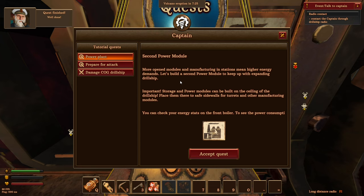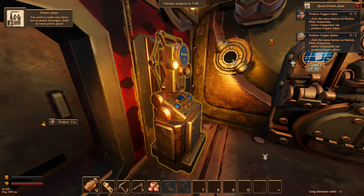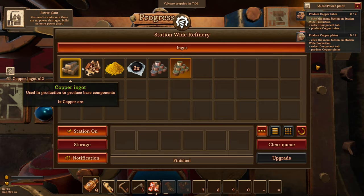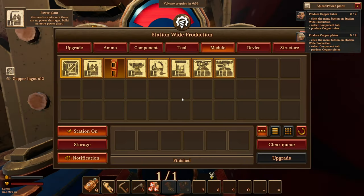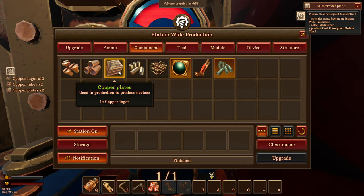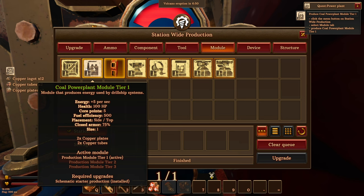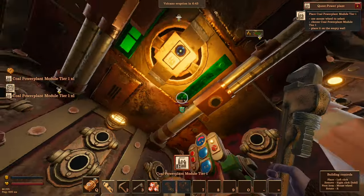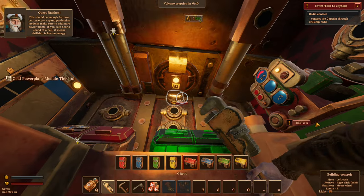Second power module: more opened modules and manufacturing stations mean higher energy demands. Let's build a second power module to keep up with the expanding drill ship. Storage and power modules can be built on the ceiling of the drill ship — place them there to save side walls for turrets. You can check your energy stats on the front boiler to see the power consumption. Let's just smash out some more copper — couple copper tubes, couple copper plates, produce the coal power plant module tier one.